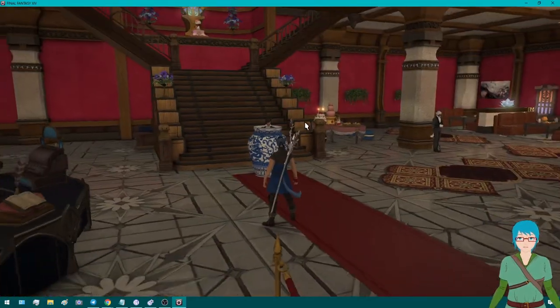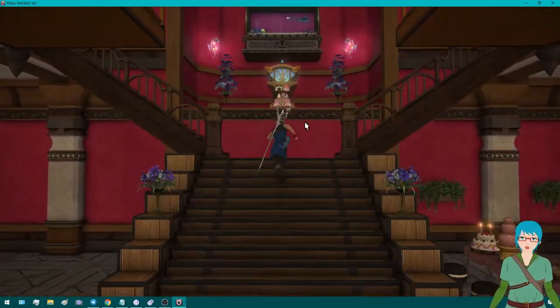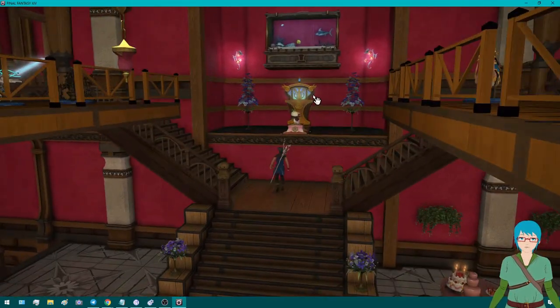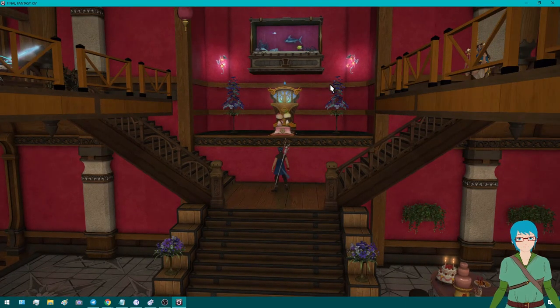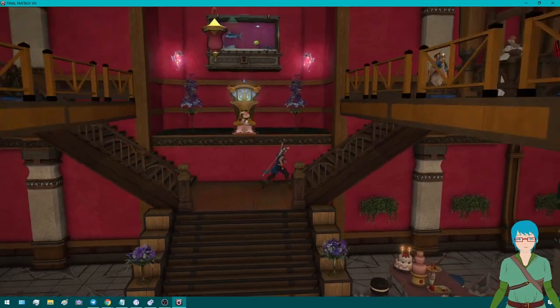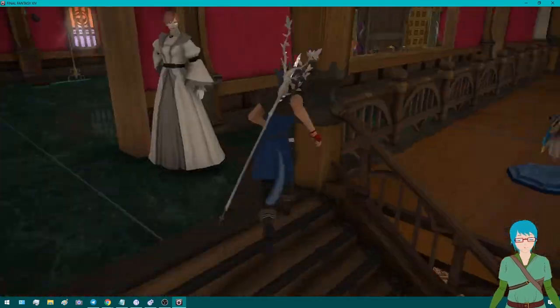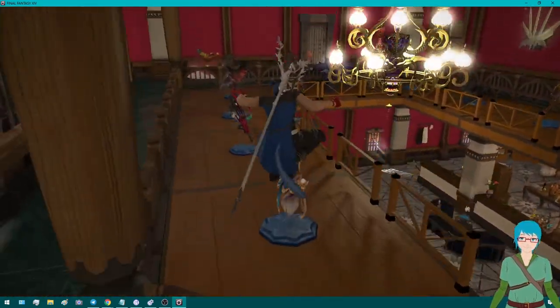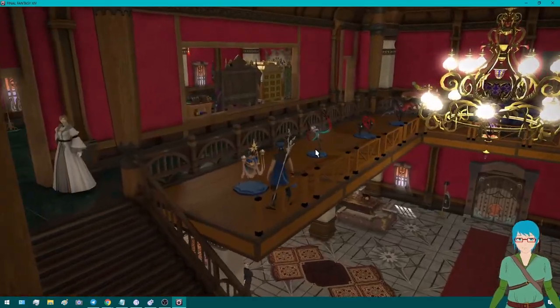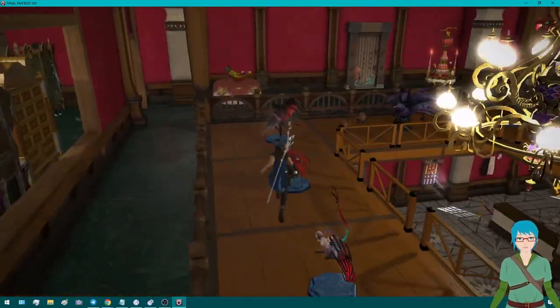I'll go upstairs first. This is just where I have my music box. The aquarium is just up there just because. And for the rest of this area, I have these lofts glitched up here, and I have them as a little trophy center.